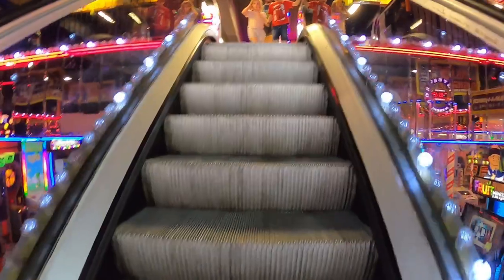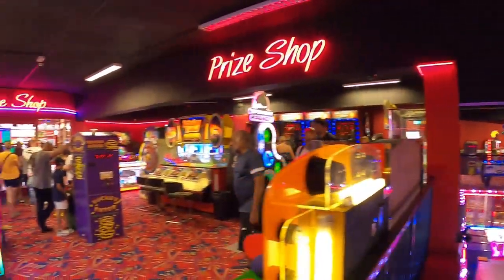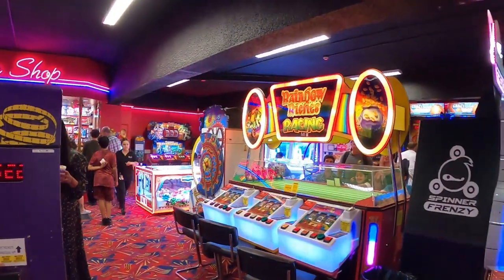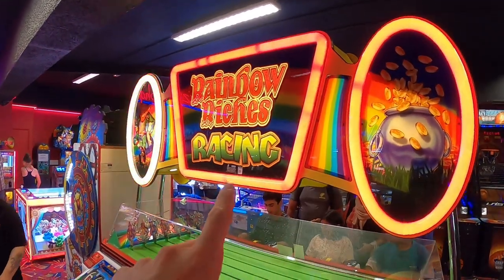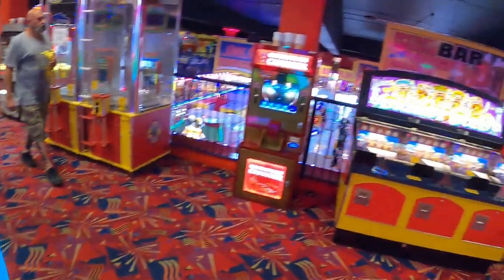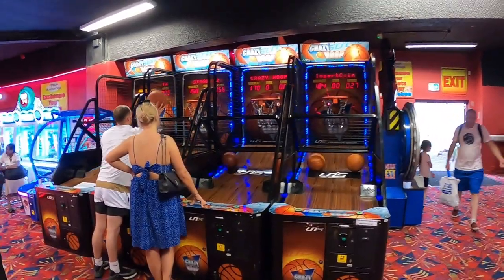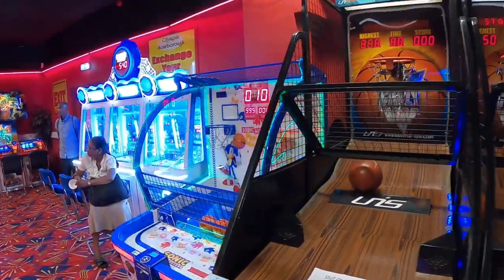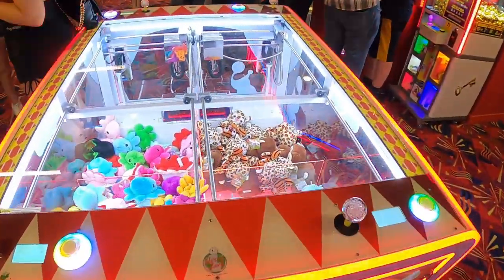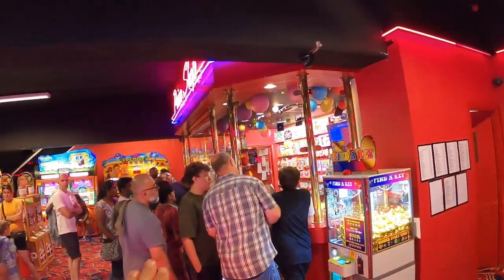Let's go check it out and take a look upstairs. Upstairs we have a horseshoe layout that goes around, and the prize shop is here as well — you can cash in your hard-earned tickets. Check out the Rainbow Riches Racing — you can race your leprechaun, but you have to gamble first. There's some basketball here, only mini basketball. And here's a mini crane game. That's where you get your prizes and everything.